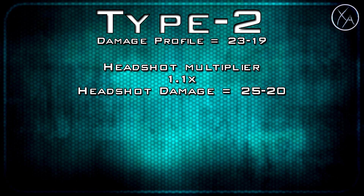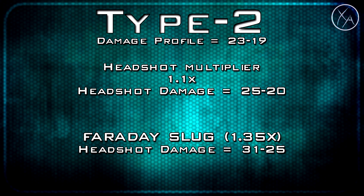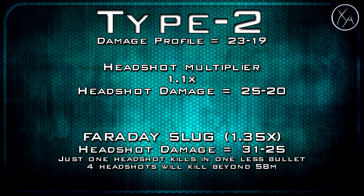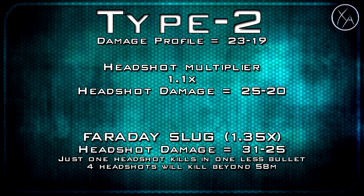Until we pop on a Faraday Slug. Faraday Slug gives us a 1.35 multiplier to the head, meaning just hitting one shot to the head will reduce your shots to kill by one bullet. So within the standard 5-shot kill range, if you land 3 shots to the body and 1 shot to the head it will be a kill. And within the 6-shot kill range, 4 shots to the body and 1 shot to the head will be a kill.